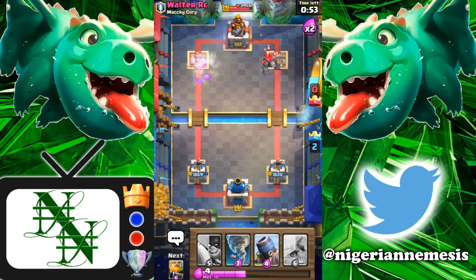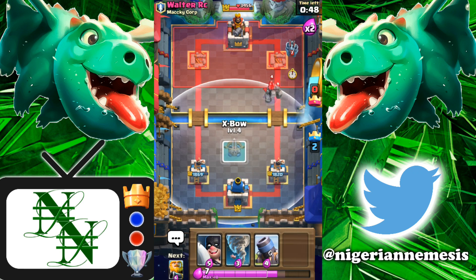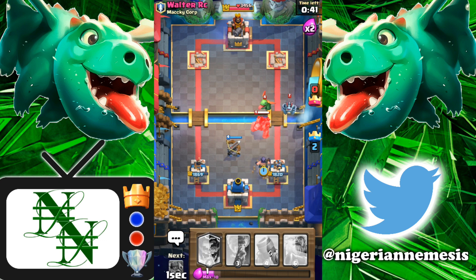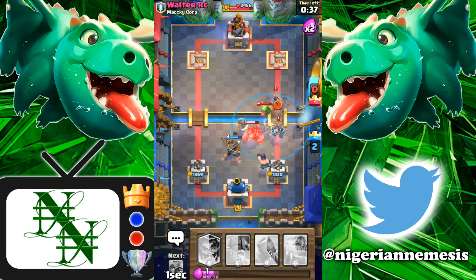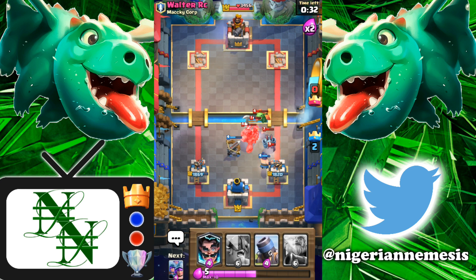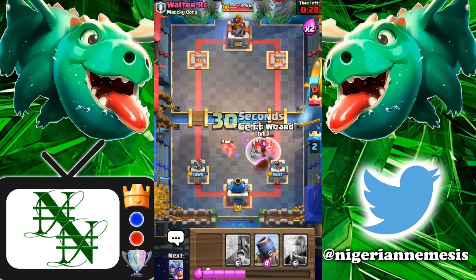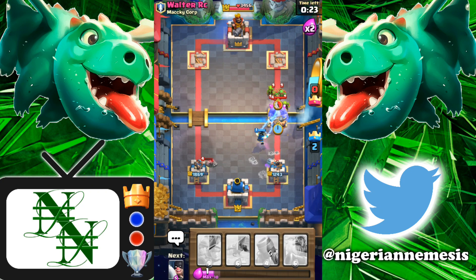Let's rush in with the three musketeers — I forgot he has that lightning, so we're not gonna do that again. Now we can set up for defense with the expo to show you guys the defensive capabilities of this deck with the executioner-tornado, E-wiz, and expo-mortar combination. Let's go executioner and get ready for our tornado. Look at the value of this executioner — it's gonna absolutely shred his mega minion, take down his night witch, clean up the baby dragon. The expo absolutely shredded that golem.